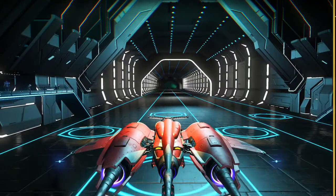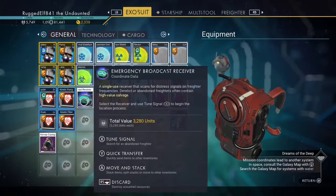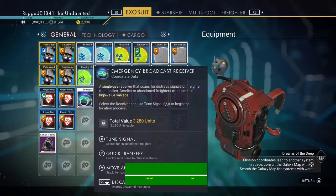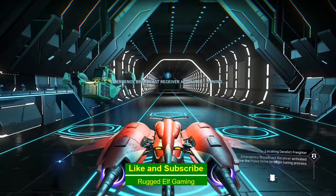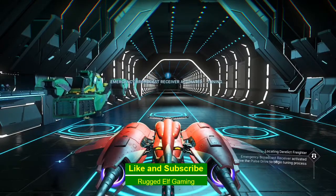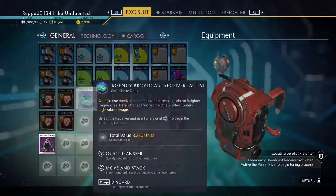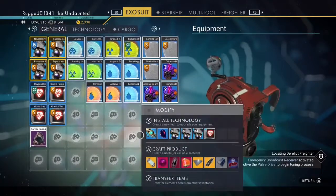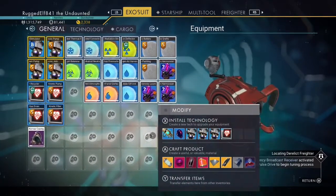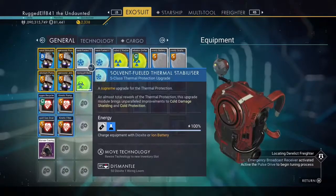What I want to do is go into my suit and my emergency broadcast receiver and tune my signal — it's telling me that emergency broadcast is activated. As soon as that disappears, I want to go in and place this into my personal refiner. To do this, you need to have a personal refiner.